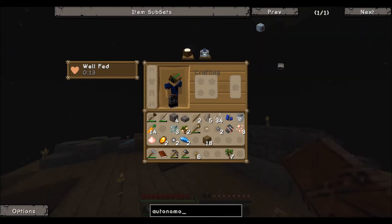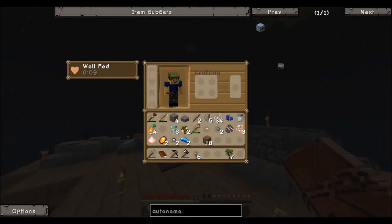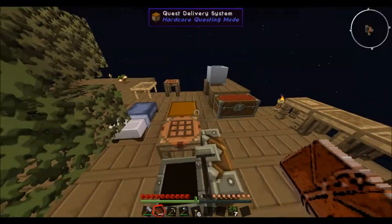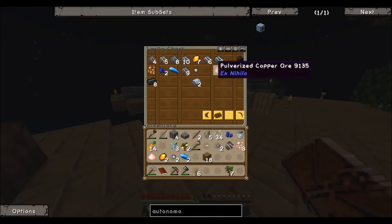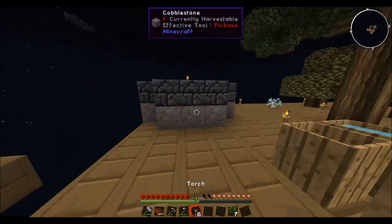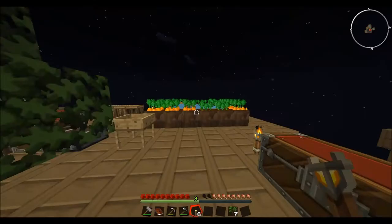The autonomous activator requires two emeralds, two diamonds, as well as some other stuff like redstone. If we come over to our chest — you have a 1% chance of getting either an emerald or diamond out of gravel. So pretty much what we have to do is create a grindfest of gravel.